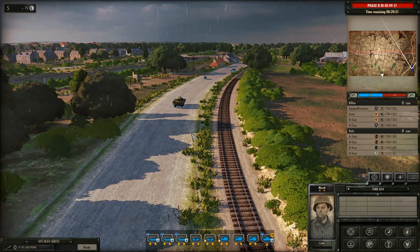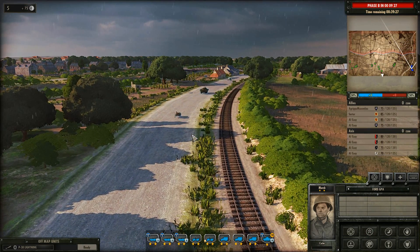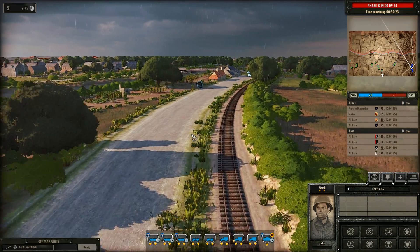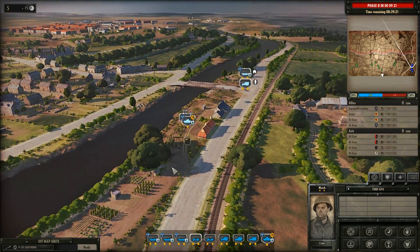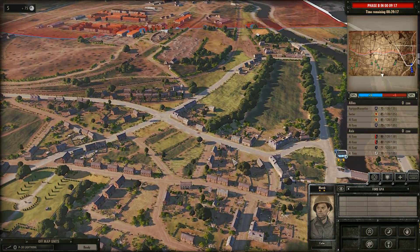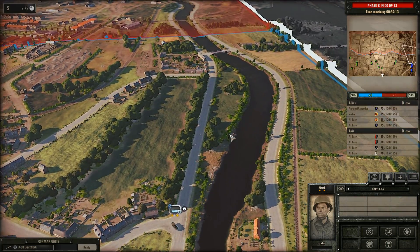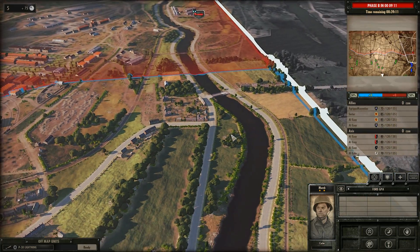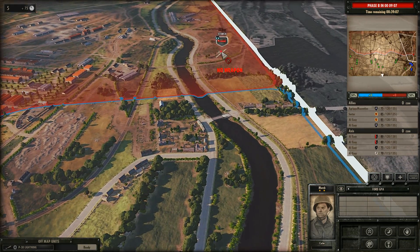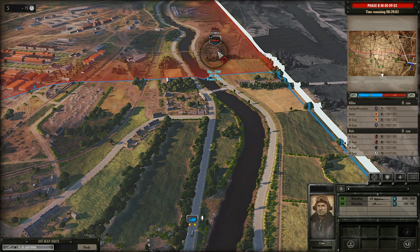I'm going to be focusing initially around the crossroads to my direct front, with troops up in the houses to my right and force to my left if needed. I have an AT gun ready to deploy to oversee the crossroads. Let's hope we don't just get crushed. That red line is advancing. Oh, I see a German recon plane. I could send in my P-38 Lightning — I'm going to take it out.